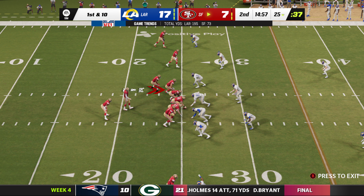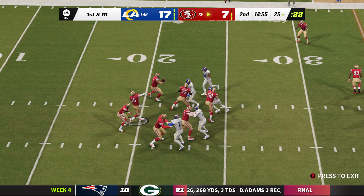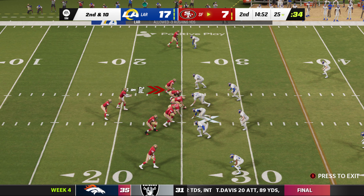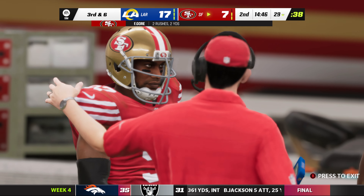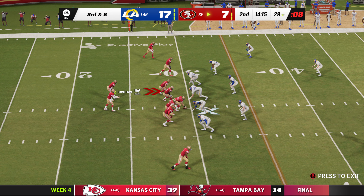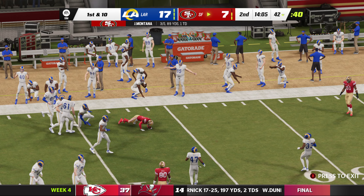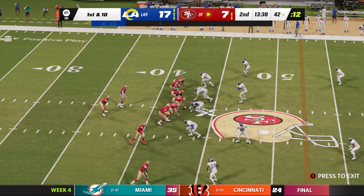The 49er offense down 17-7 starts their drive at first and 10. A high throw knocked away — incomplete. Second and 10 from the 25. They try it up the gun with Gore — work it to the 29, a gain of four. The Rams call their nickel set on third down. Montana finds Debo Samuel — tackled but not before taking it across the 40-yard line. 13 yards on his first catch and a first down.